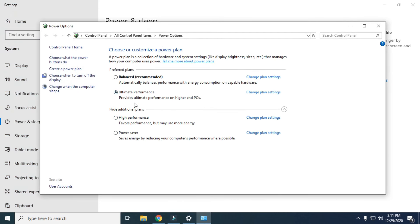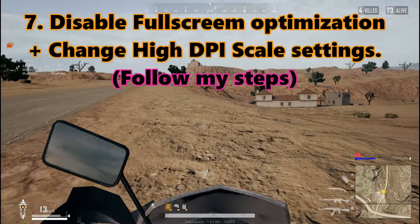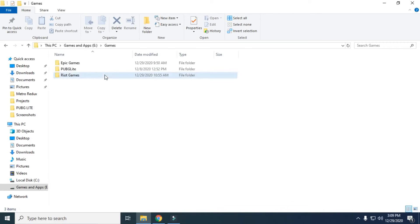If you don't know how to enable the Ultimate Performance power plan, I will put a link in the description you guys can check it out. Next, let's disable fullscreen optimization and change high DPI scale settings in PUBG Lite. Go to your PUBG Lite installation folder and follow my steps carefully.